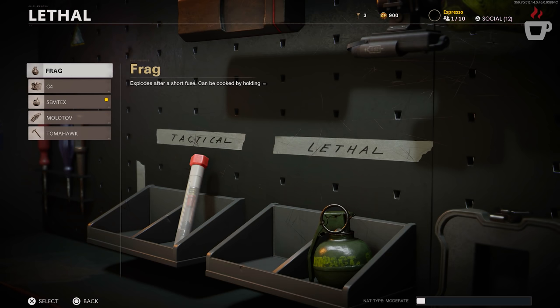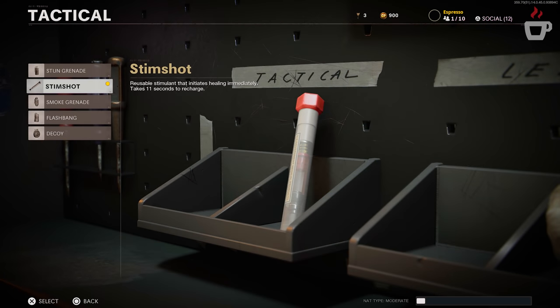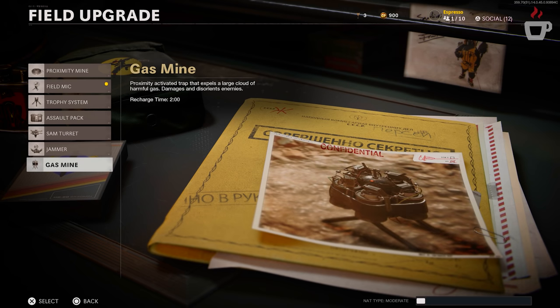For equipment: the Frag Grenade saw a slight damage increase, the Molotov also got a slight damage increase, and the Stim Shot had its heal speed reduced — so you won't recover to full health as quickly. Field Mics no longer detect users who are crouch-walking, ADS-walking, or swimming. The Gas Mine received increased damage, removal of the detonation delay, and a reduction in how much a player is slowed when affected by the gas.